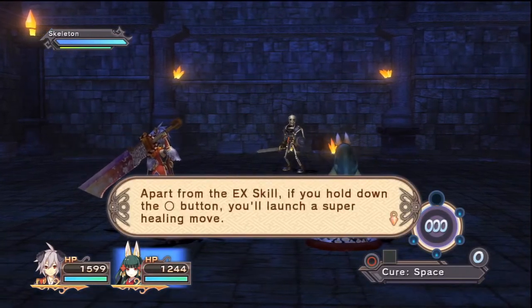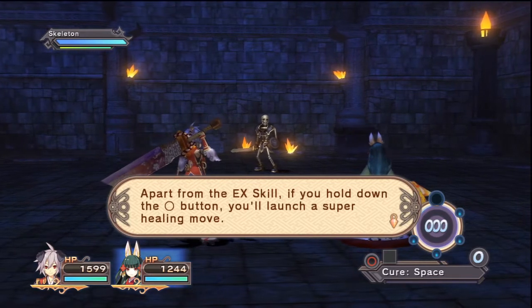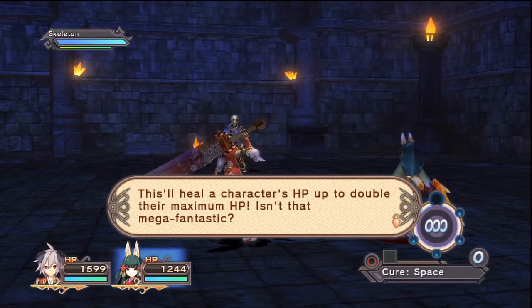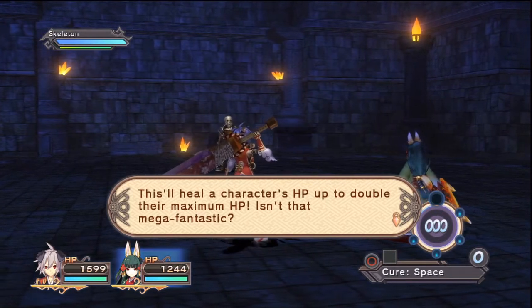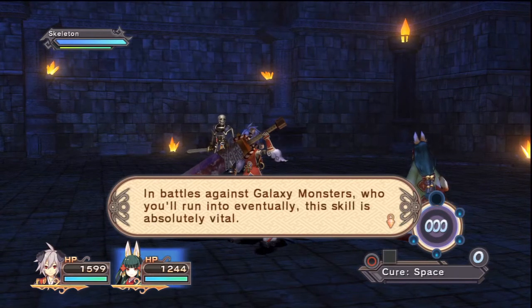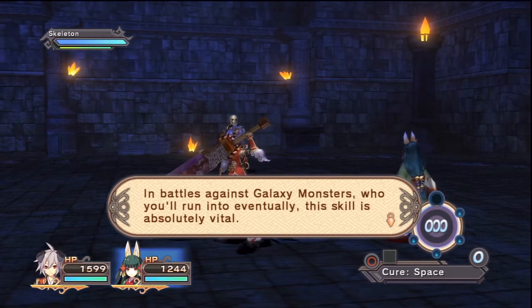Apart from the EX skill, if you hold down the circle button, you'll launch a super healing move! This'll heal a character's HP up to double their maximum HP! Isn't that mega fantastic? In battles against galaxy monsters — who you'll run into eventually — this skill is absolutely vital!